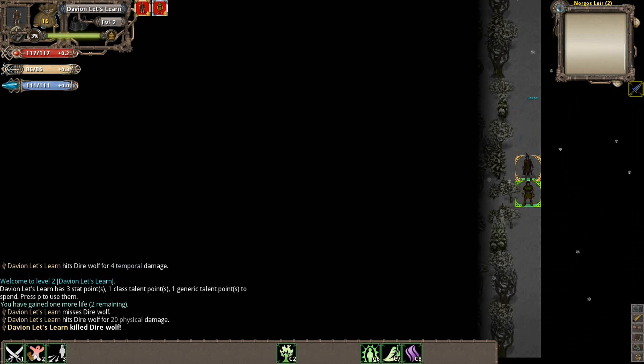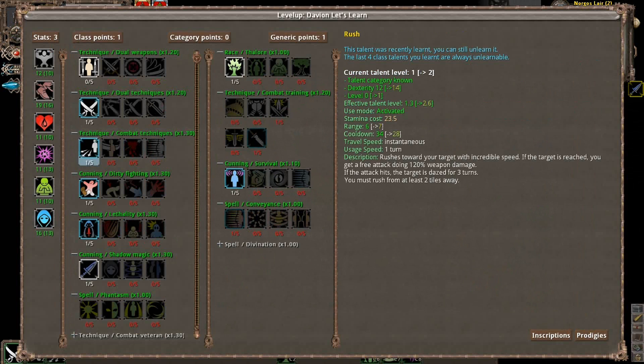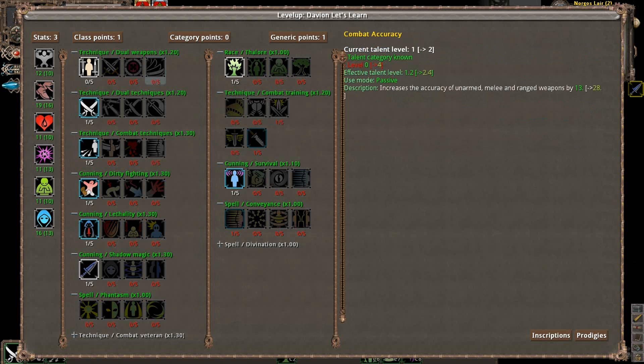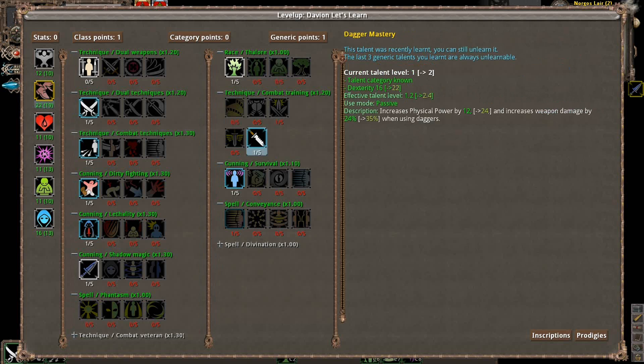We just leveled up and we're now level two. When you level up, you get a full refund on all your life, stamina, or whatever resources you have available. You'll also be able to get some generic points, class points, and stats to spend, unless it's your fifth level or maximum level. We now have more stats, class points, and a generic point to spend. We're going to keep investing in Dexterity, and because I invested up to 22 points, we actually unlocked Dagger Mastery for a second investment. Talents have multiple levels to invest in, between one and five, with five being the maximum.